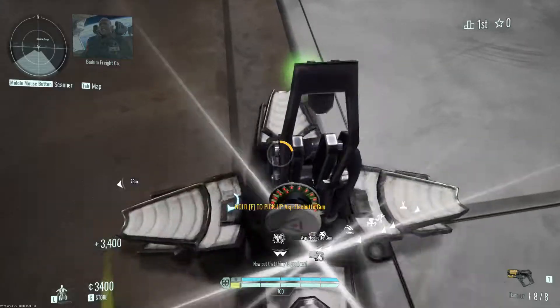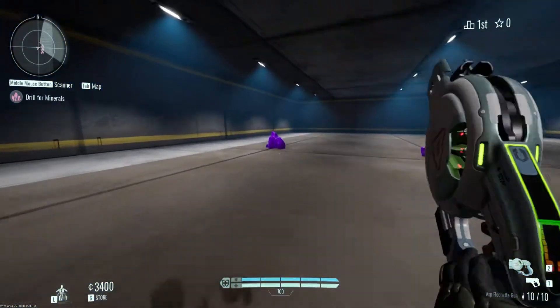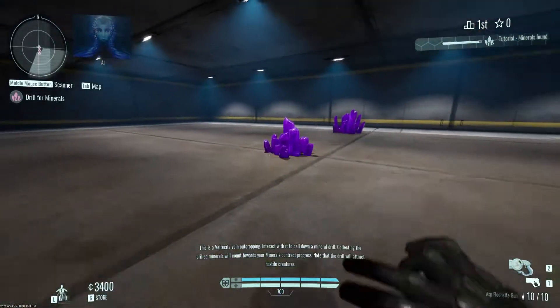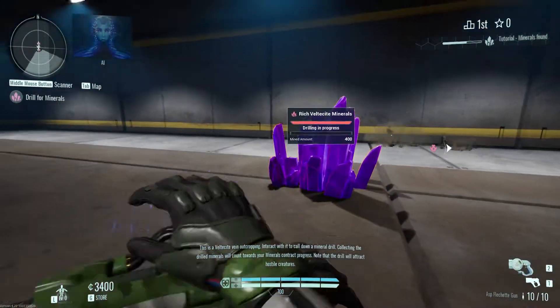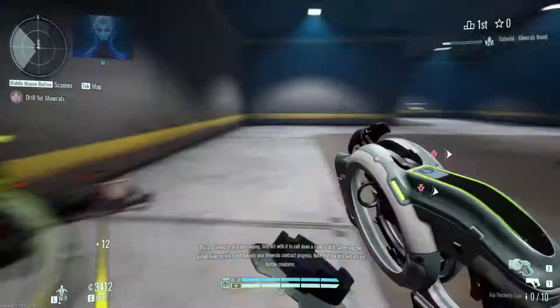Now put that thing to good use. This is a Veltasite Bane outcropping. Interact with it to call down a mineral drill. Collecting the drilled minerals will count towards your mineral contract progress.